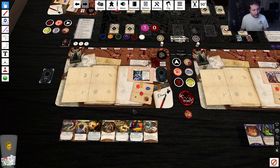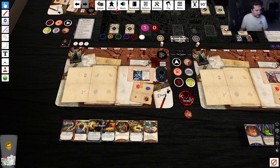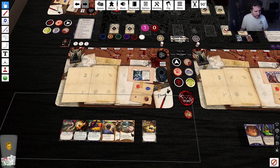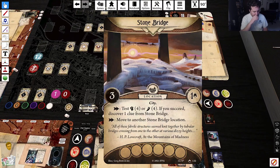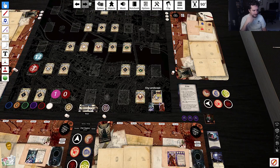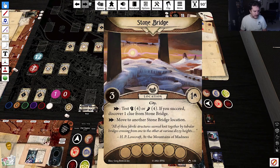Okay, so we can at least investigate at four. Give me the green, the yellow — we also have this, which is really nice. It's a very strong card with Faustian. We actually have a good green start here and a pretty alright yellow start as well. Test fist or foot four — nope, not gonna do that. Move to another stone bridge location.